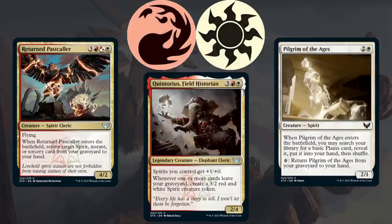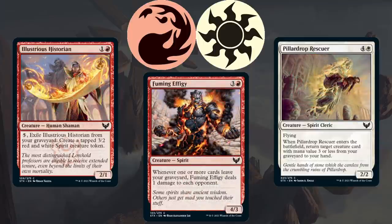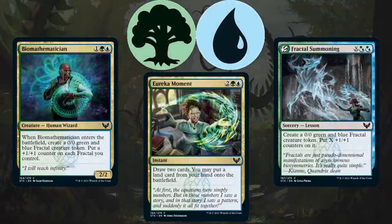Moving on to red-white, Lorehold is interesting because it has the potential to play control, especially if you get access to Quintorius Field Historian and Returned Past Caller, which give you late game value in a color combination that typically lacks that. Pilgrim of the Ages is a nice way to get that value at common. However, red-white can also play an aggressive role using Lorehold Pledge Mage, Blood Age General, and Combat Professor, who can buff any of your creatures. If you want to focus on the Lorehold themes of using the graveyard, you can use that in your aggressive plan with Fuming Effigy, which can start pinging your opponent as you use Pillar Drop Rescuer and Illustrious Historian for extra value.